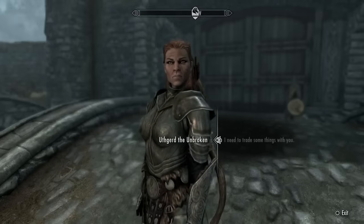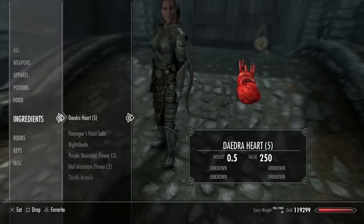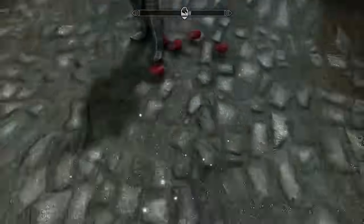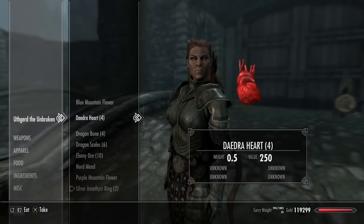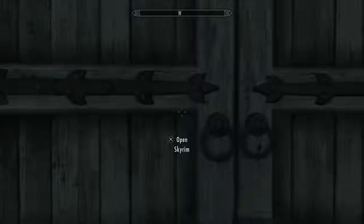Picking up the five items on the ground and performing the cycles by dropping the five that were just duplicated will mean that five Daedra hearts will be obtained for every cycle that is performed. This will allow you to get your desired amount much quicker.